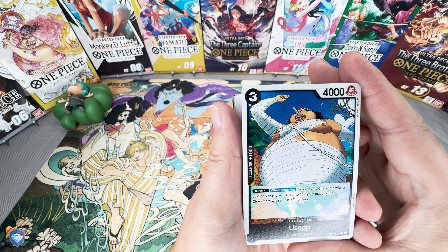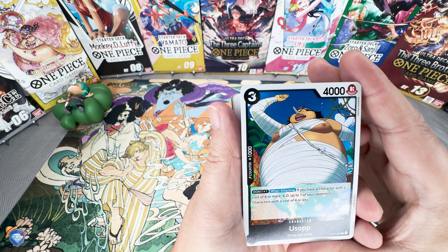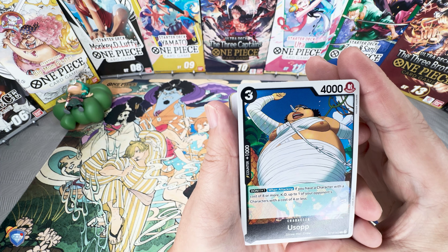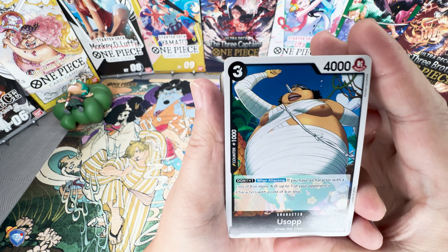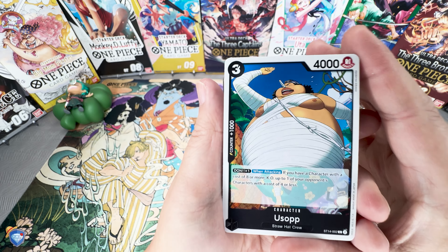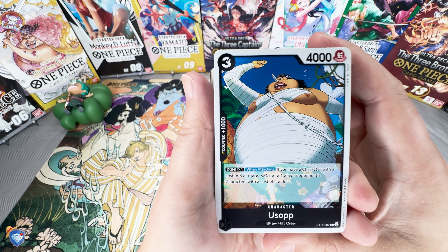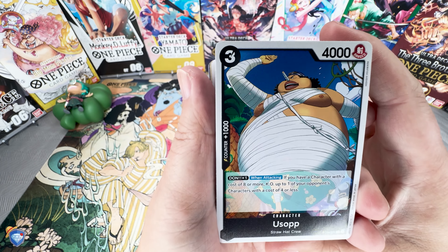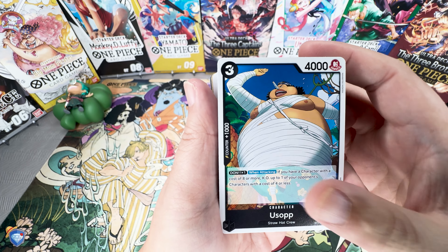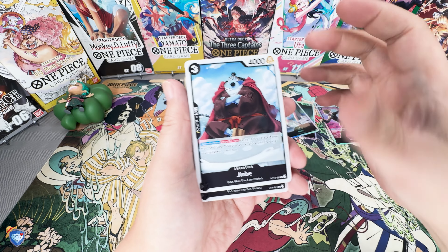Next up is the Usopp card — 1000 counter, three costs, 4000 attack. Attaching DON: when attacking, if you have a character with an eight cost or more, KO up to one of your opponent's characters with a four cost or less. Usopp looks like he's in his bulk stage, about to get ready to trim down — looks like we do get a four-of, a full play set of that card.